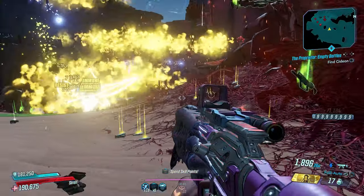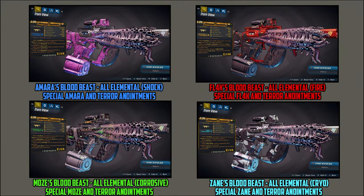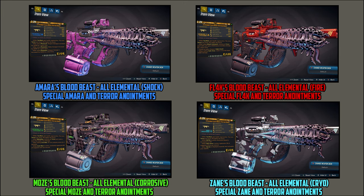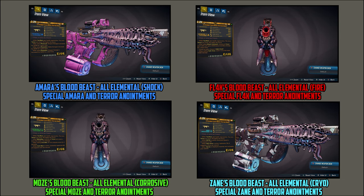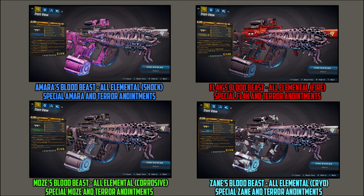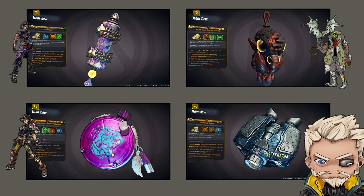There is no grenade mod in this game that actually reverses like that in real time, then fast forwards and plays like nothing happened, while dropping money in a beautiful animation cloud exploding into shock fireworks. Next up we have each individual build's weaponry. Amara's Blood Beast is all elemental with a primary element of shock with special Amara and terror anointments. Flak's Blood Beast is all elemental with a primary element of fire. Moze's Blood Beast is all elemental with corrosive as the primary element. Zane's Blood Beast is all elemental with a primary element of cryo with special Zane and terror anointments.